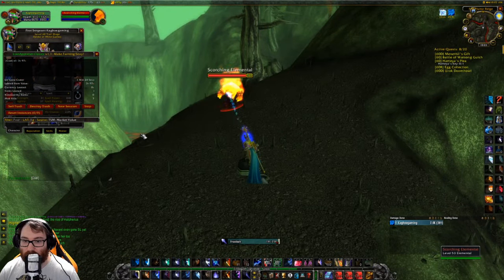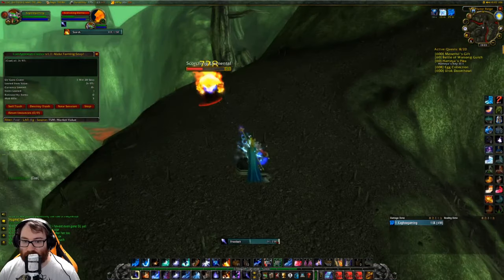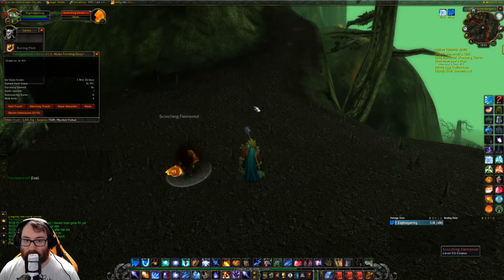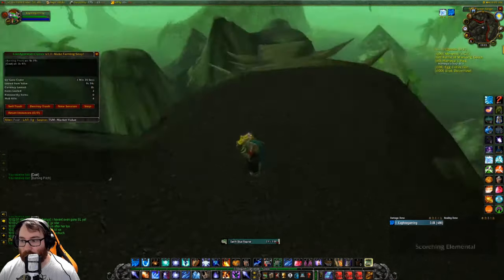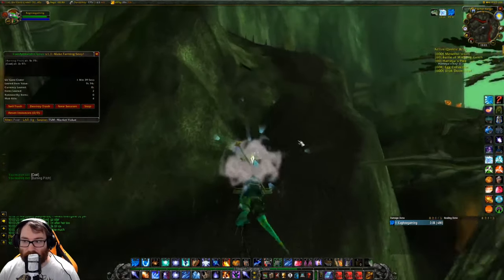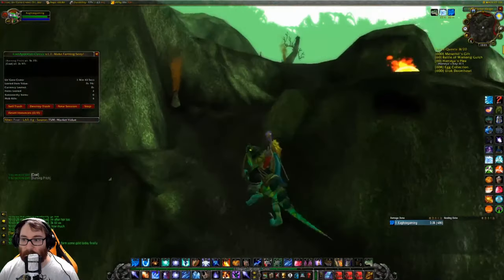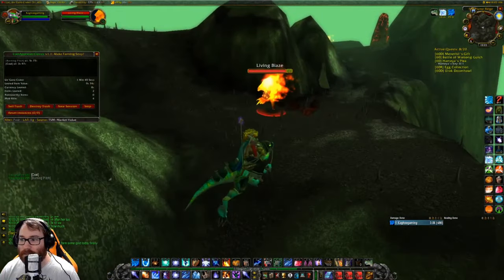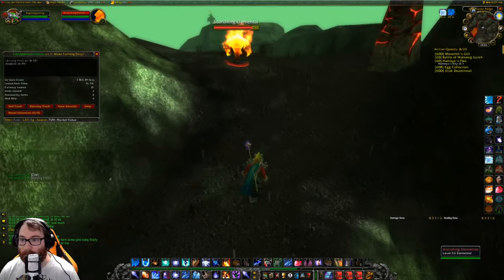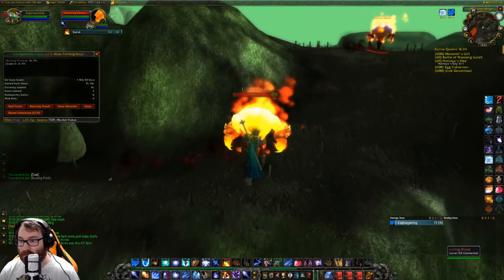You pretty much just run around the mountain in a circle killing these. If you run out of things to kill you can always look for the stone guardians, which we did a video on a little bit ago, that roam along the riverbank here. You shouldn't really run out, especially if there's no invasion going on.